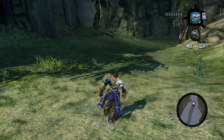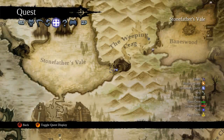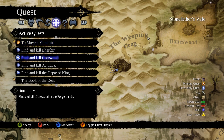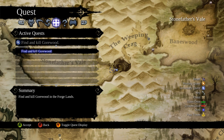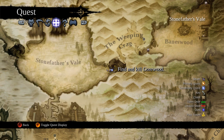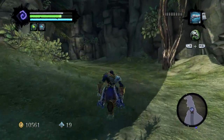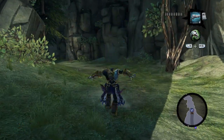Find and kill. It said find and kill Gorewood in the Forgelands. Well, as far as I'm concerned he's right here. I'm missing something. How do I summon him? He should be right here, damn it.